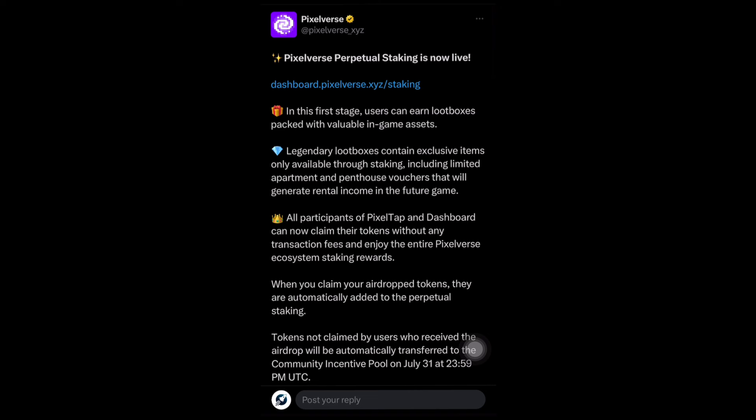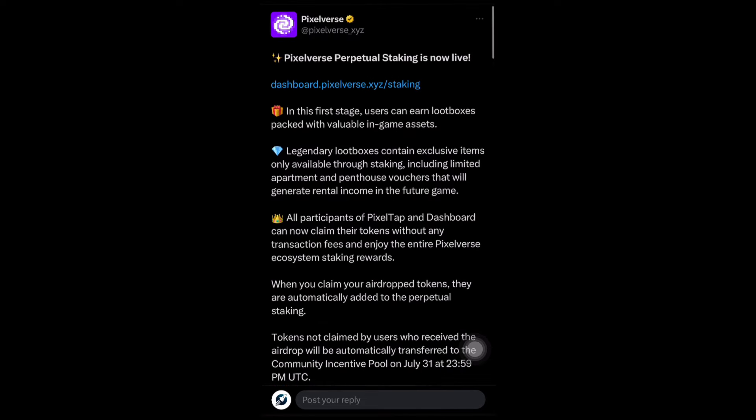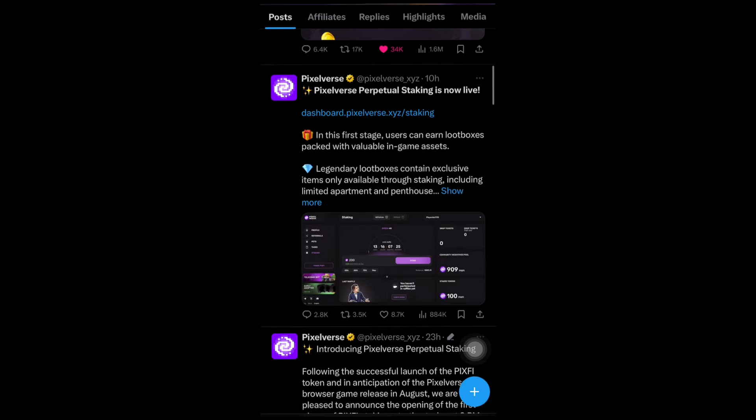In this first stage, users can earn little boxes packed with valuable in-game assets. The general little box contains exclusive items only available through staking, including limited apartment and penthouse vouchers that will generate rental income in future games. These are new features added for the Pixel Vase perpetual staking, available only on the dashboard.